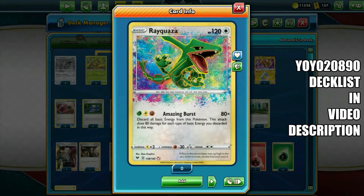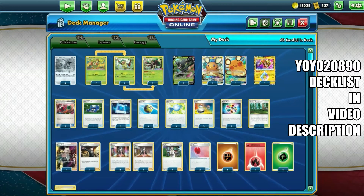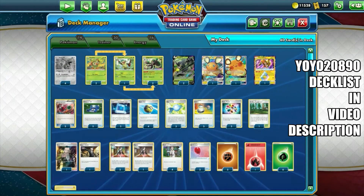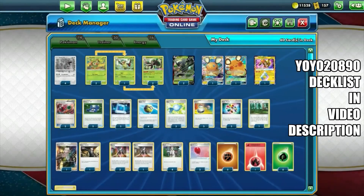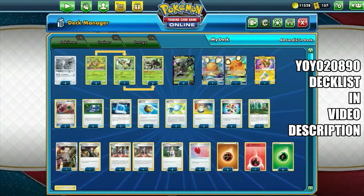It's a good build. It has Grass, Lightning, and Fighting as the main attack requirement energy cost. It does 80 damage for each type of basic energy you discard. Although it's only Grass, Lightning, and Fighting, you can attach any other basic energy too, so it can do more damage — 80 for each energy discarded. Of course, it has to be attached to this Pokémon.